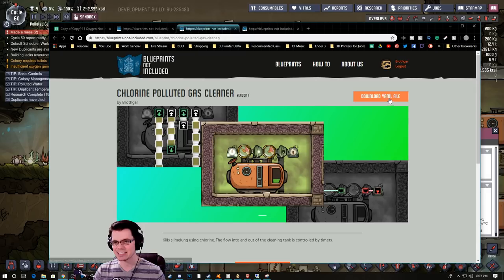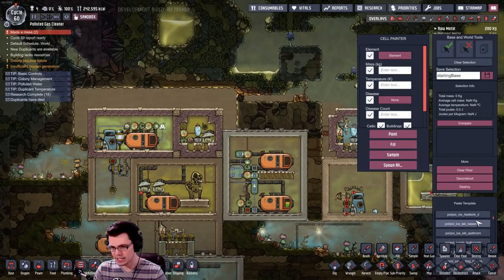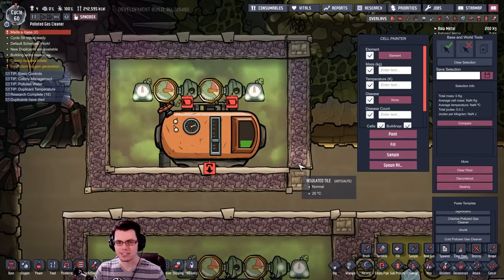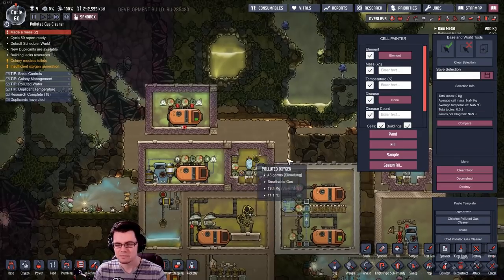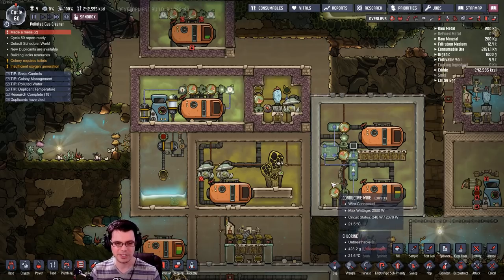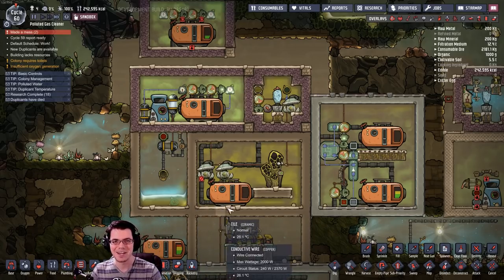I've created a couple of blueprints there where you can download them or look at the image to see what's going on — a cold polluted oxygen gas cleaner and the chlorine one. Bullet points and pictures are worth thousands of words. You can get the download file and paste it into your base using the debug tool. The game doesn't natively support blueprints yet but hopefully it will. Links are in the description below. Thank you for watching, and thank you for all your input — stay awesome, peace, Brothgar out.